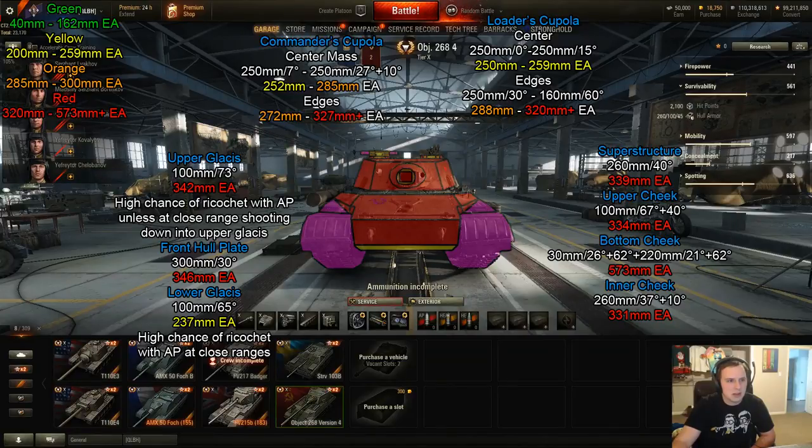Moving up to the superstructure, that's the actual 260 mm thick area — the turret front — at 339 millimeters effective. That's a no-go unless you're using premium rounds or you're in a tier 10 TD and get a high roll. Right around the gun it's still around 300 millimeters effective, and the mantlet is essentially immune from straight on. The angled sections on the superstructure are also immune from the front.